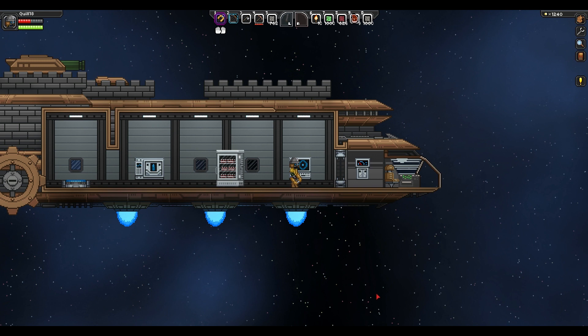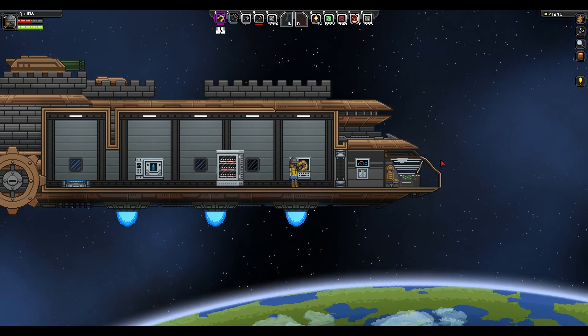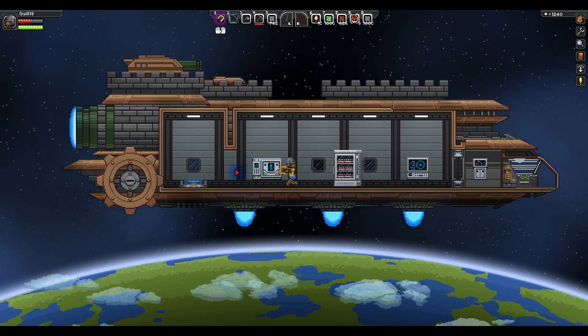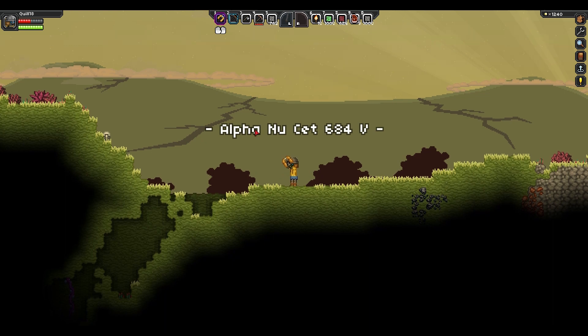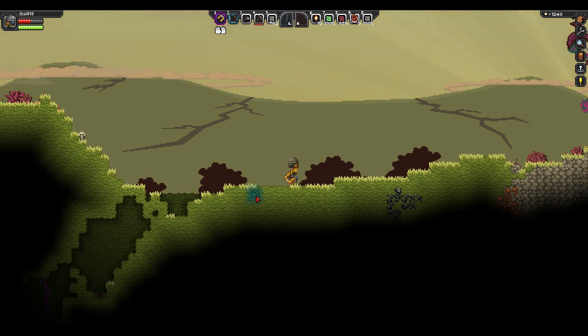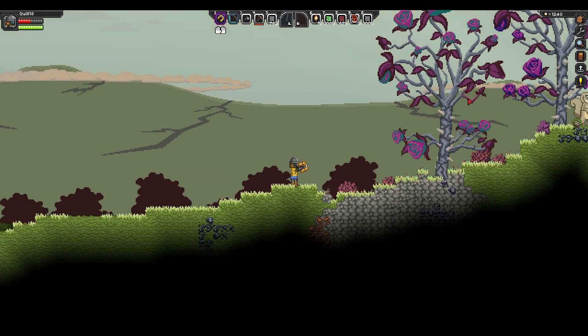We should be arriving in orbit around the planet momentarily. There it is — there's the planet. I like these screens, I think they're very nicely detailed. So let's go ahead and land on Alpha Nu Set 684V. It's actually quite nice and green. Every planet you visit might have different grasses, different actual dirt tiles — some planets will have like purple rocks. And trees are different on every single planet I've seen so far. I think there's some amount of procedural generation.